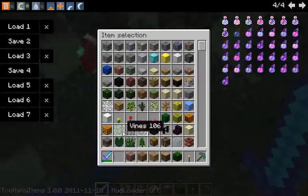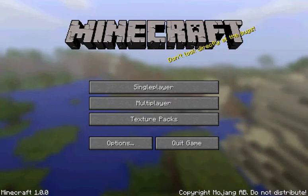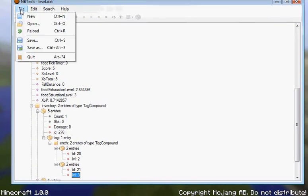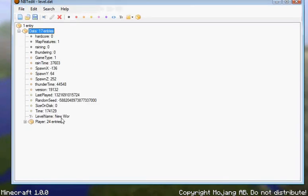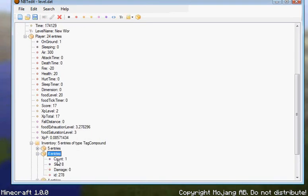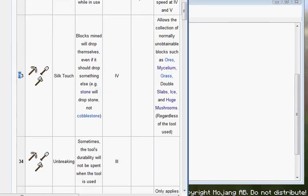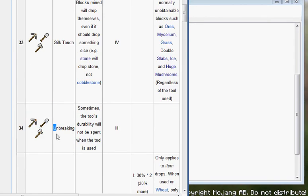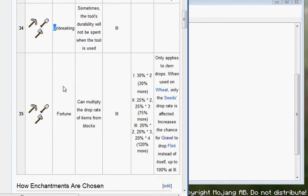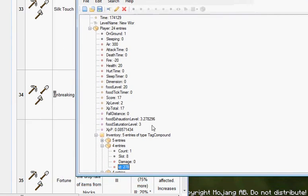Now let's enchant our pickaxe. Open MBT Edit, go to File, reload data, then Player. We want to have Silk Touch — that's ID 33 — and also Unbreaking, ID 34. You can add as many enchantments as you want. Note that Silk Touch (33) and Fortune (35) don't normally work together, but you can make them work this way.